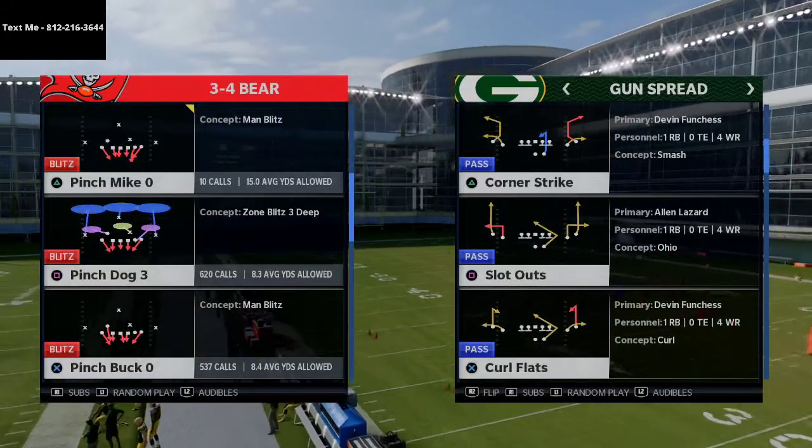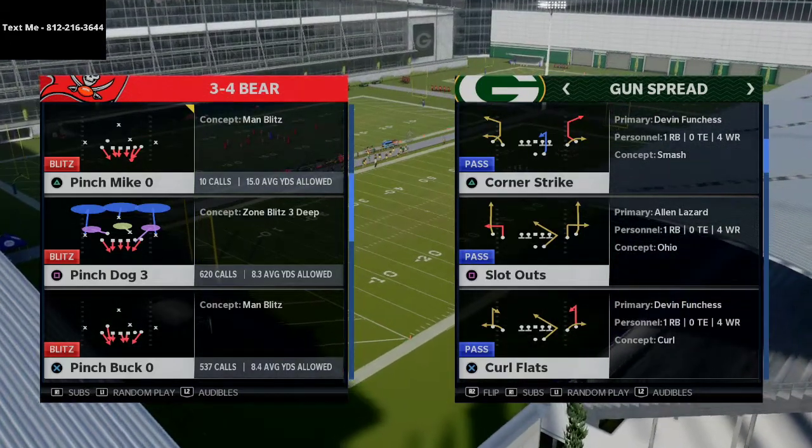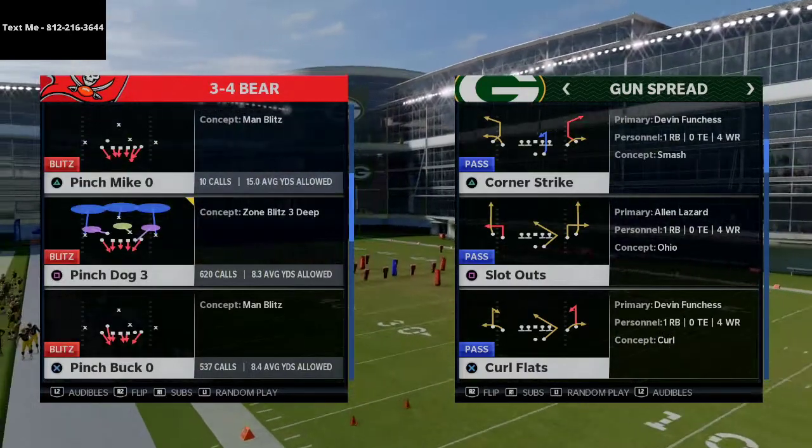In today's video I'm going to show you a five-man pressure concept out of the 3-4 bear that I think is really effective. What you're going to do is put pinch dog three in your audibles and we're going to come out and play pinch buck zero.